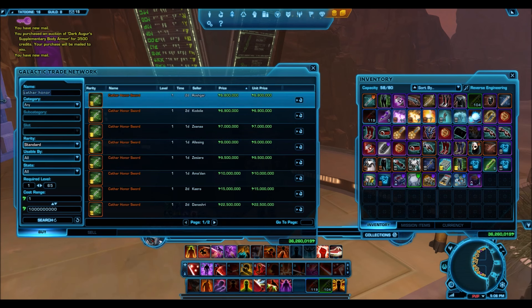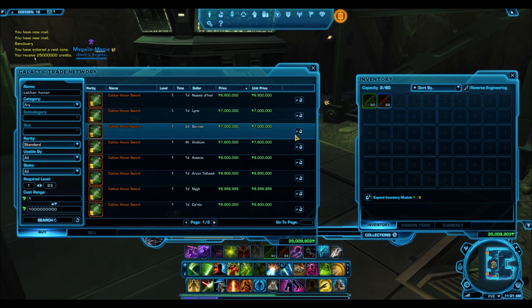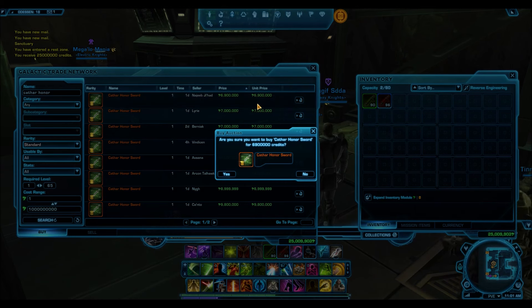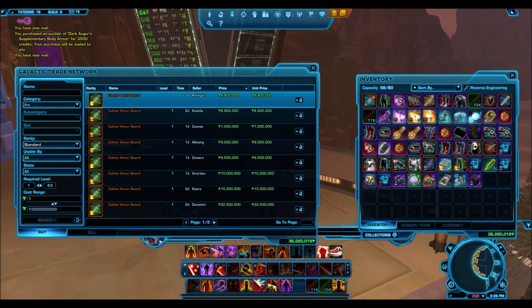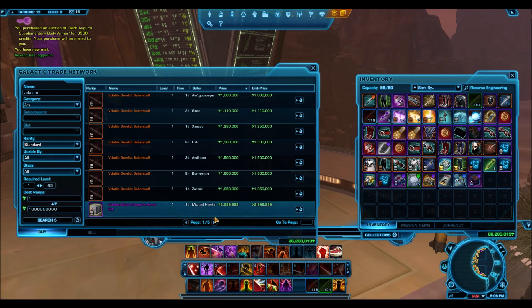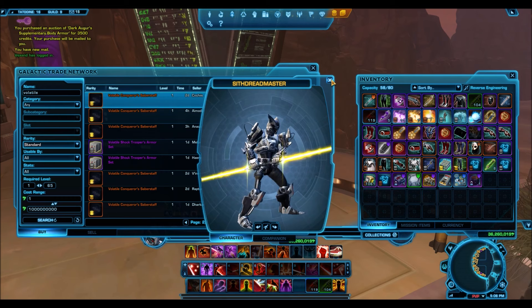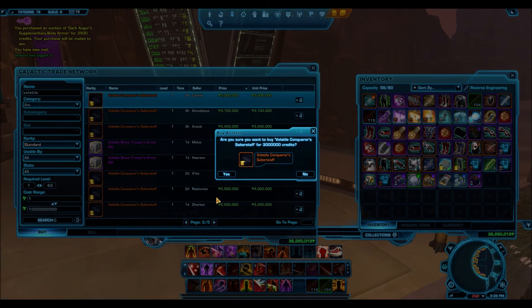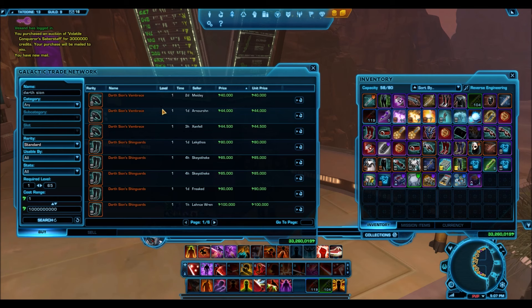The next items to look at are from the Dark versus Light Packs — things like the Cathar Honor Sword. I'm inserting a clip of me buying one at around four-point-something million credits and another at six million. I'll sell them later for millions in profit. These rare items do drop in price — I even picked up the Volatile Conqueror Saberstaff for 2.5 million credits and saw one at auction for three million. These gold items are sought after and the Dark versus Light Packs drop them at a decent rate, so keep your eye out for deals like the Cathar Honor Sword at 4.5 million.